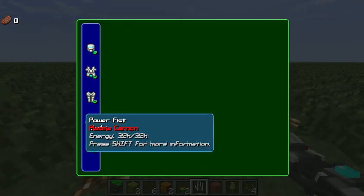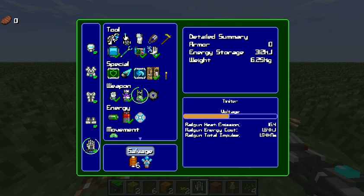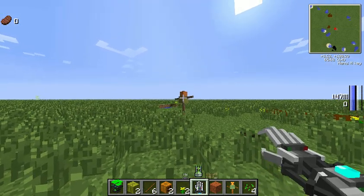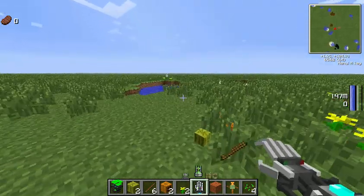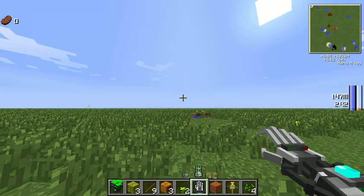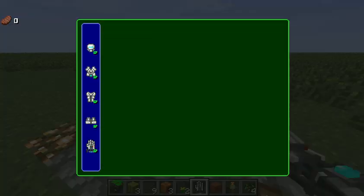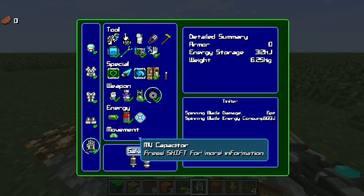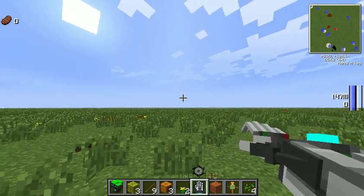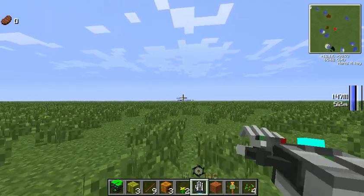We also have a rail gun, which is kind of like the plasma cannon but fires very powerful bullets using electromagnetic force. Just right click to shoot — it kills targets quickly. However, if you hold it down you'll notice the heat bar on the right goes up very quickly, and if you keep firing you'll set on fire, which is generally a problem. Last but not least we have a blade launcher — hold it down, let go, and it fires little blades at the enemy. Best of all, it doesn't use very much energy.